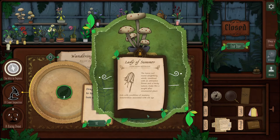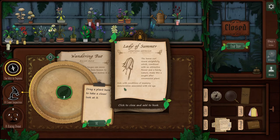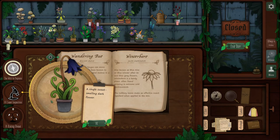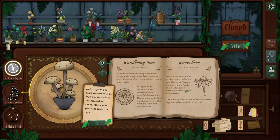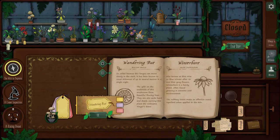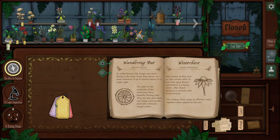Book entry — Lady of Summer. Is that this? Leaves curl round delightfully, which combined with an attractive flower and a hearty nature makes this a sought-after ornamental plant. Aids with conditions of memory deterioration associated with old age. I think it's a possibility we have that — maybe that might be this. So we're going to label this guy. Wandering View — and what did she say she needed it for? I don't remember. I'll label it and look back on this VOD.